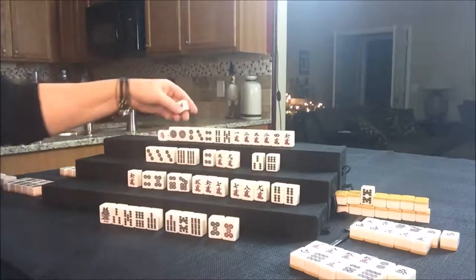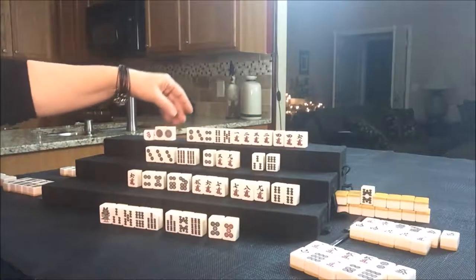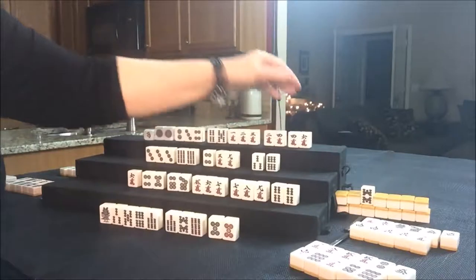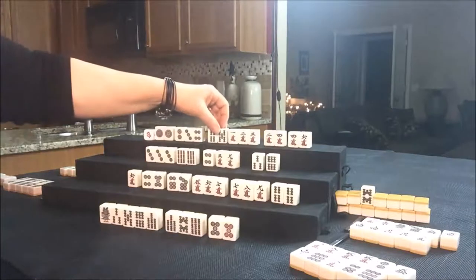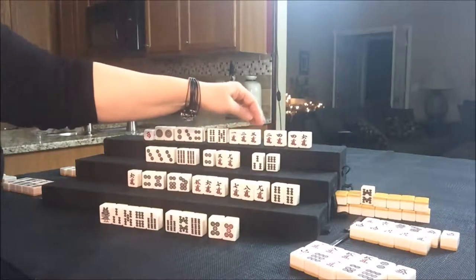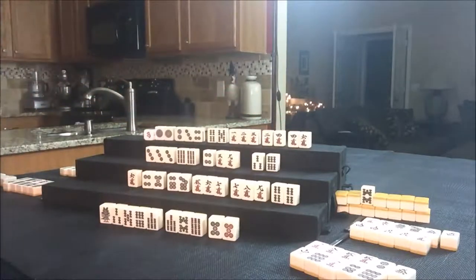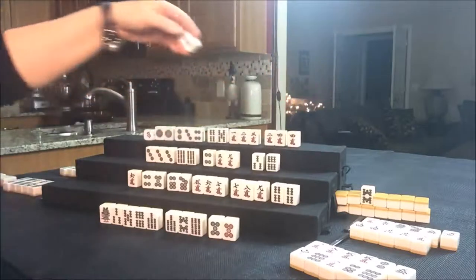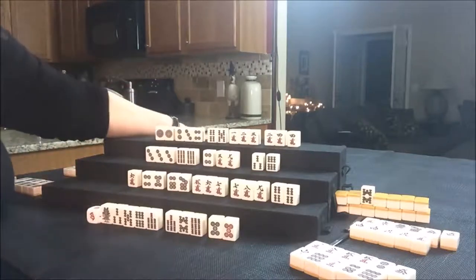Draw for North. Four Crack — now they have a pair: two, three, four; four, five; one, two, three. They have too many potentials here. We're trying for Pinfu for them. Here's a two-sided wait, there's their pair, one, two, three; two, three, four. So they have two inside waits. There are two five Cracks out. Let's go ahead and discard the six Crack for them and draw for East.